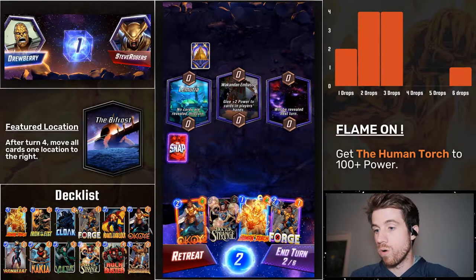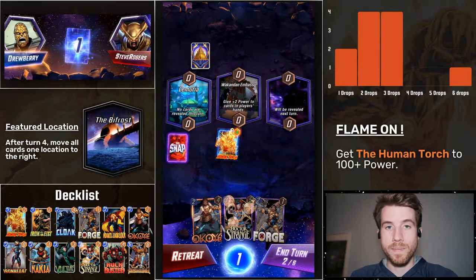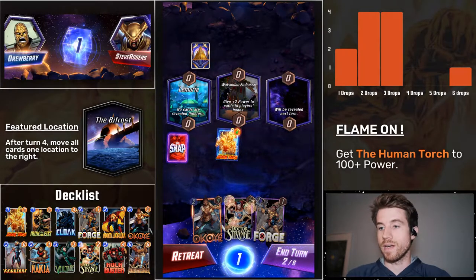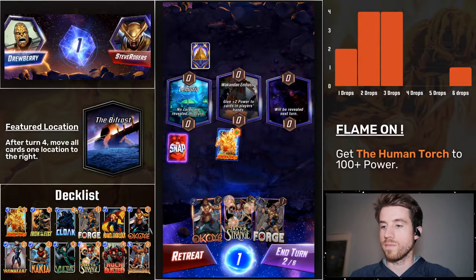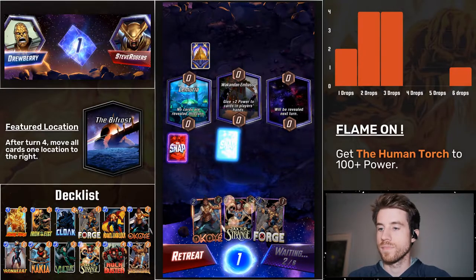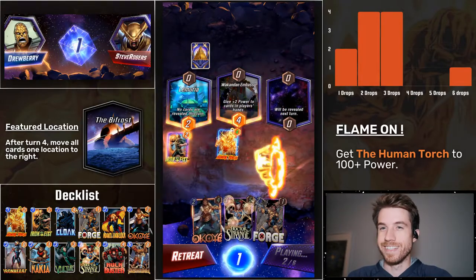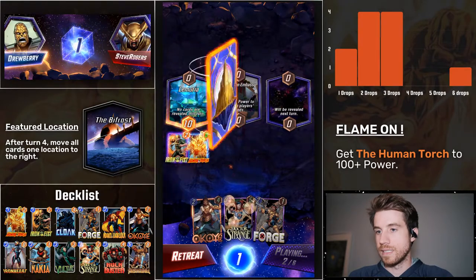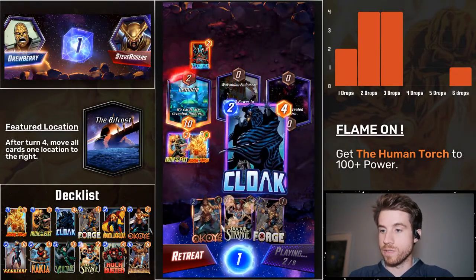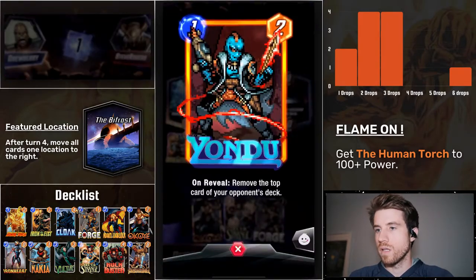And the Forge. But I can't do that — I can't do Forge because, see, maybe if I had waited, then I could have Forged this turn. No, even then it wouldn't have worked. Maybe my deck doesn't even work — that's very possible. So I put him in the middle there because he's going to get pushed to the left. I can then pull him with Doctor Strange. Oh, Cloak.